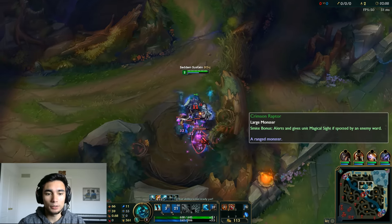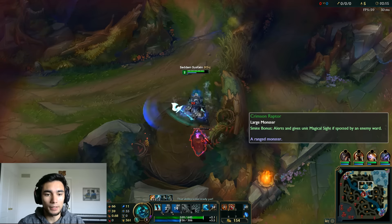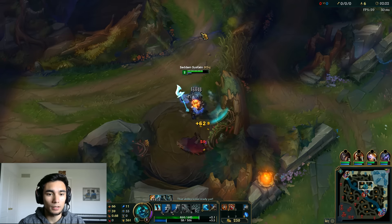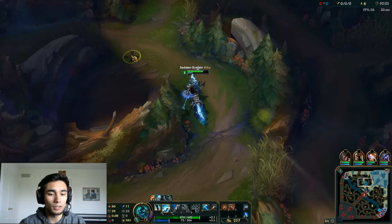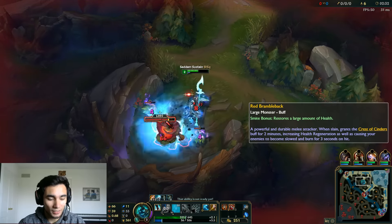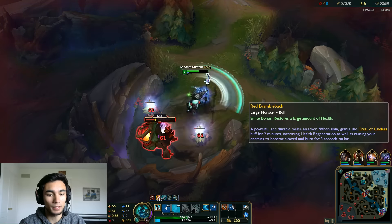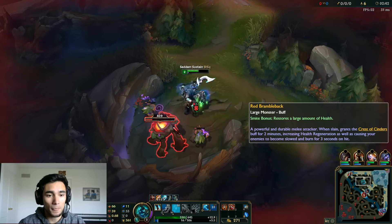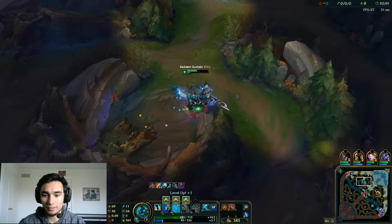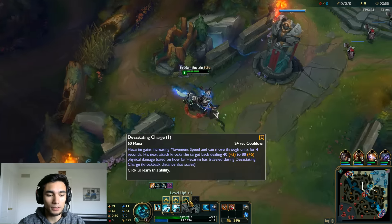Runic Echoes gives you 7% move speed, which is great for Hecarim — the king of move speed. We're also getting some AP which helps burst people when he ults them, helps with healing from your W, and the mana regen is wonderful to have in the jungle. He can utilize every stat it gives. It's definitely not bad, and I've been using this in ranked the last couple days with a lot of success.